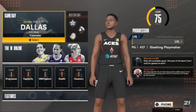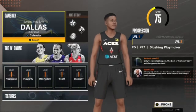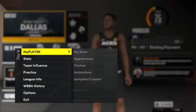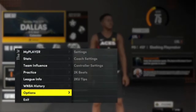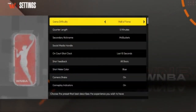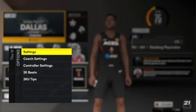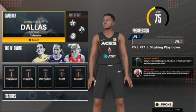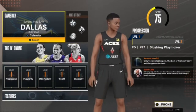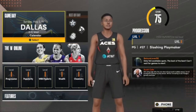Once this is complete, you'll see that you can hit X to see all the games you have available. But before you play your first game, hit B and go down to options, then go to settings. From here, make sure you put the game difficulty on Hall of Fame — this will give you the most VC possible with that Hall of Fame multiplier. Keep the quarter length on five minutes, then load up the game you have available.